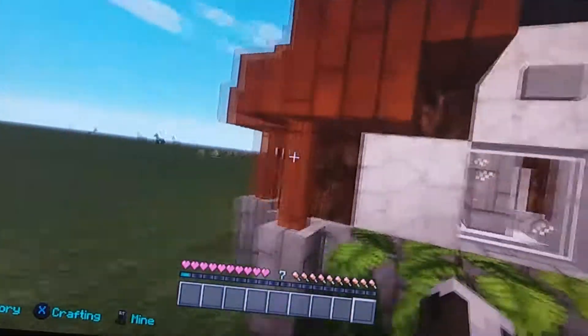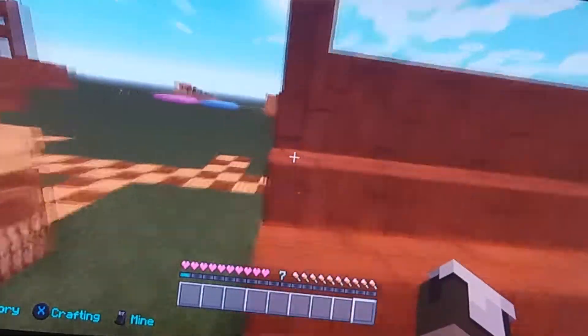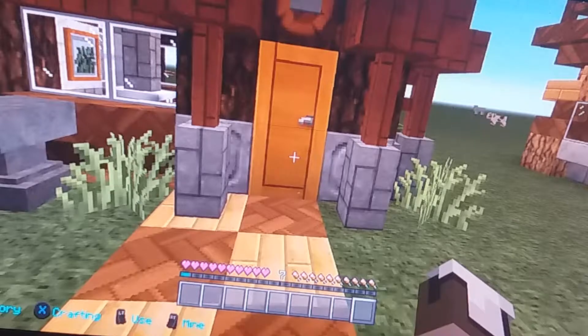We are in a texture pack, so this roof and stuff is actually keisha and jungle leaves and stuff like that and all the doors. I think it looks pretty cool.